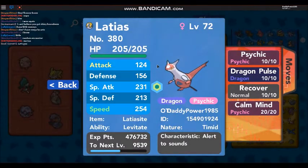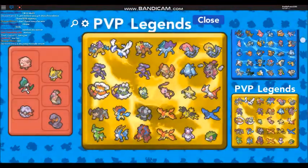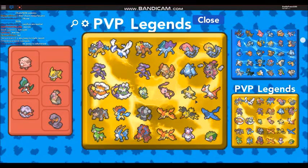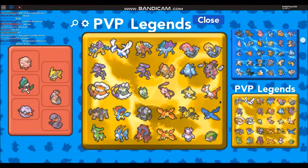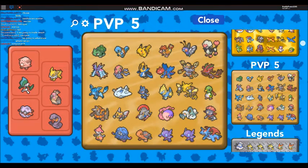Dragon Pulse, Psychic, Recover - that does need changing to Psyshock actually, but I don't use him too often so I'm not too bothered. I've got a physical Moltres and a special attack Moltres. Diancie, Registeel - yeah they're all trained. Even Celebi is trained from a PVP box.